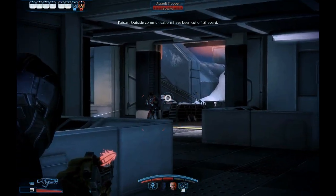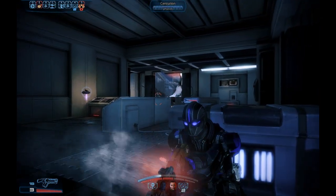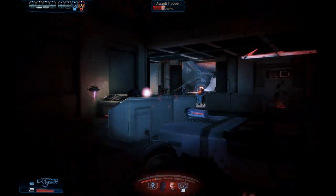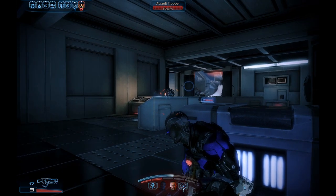Hey guys, this is Danny Boy. This is a continuation of episode 24. We're going to finish off this planet, Noveria, facing Cerberus. I'm using the Grawl Spike Thrower and the Hornet. I mentioned in a previous video that I wanted to see what will happen when you shoot the Grawl Spike Thrower into the shield of the Guardian.